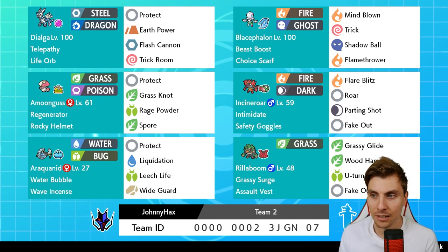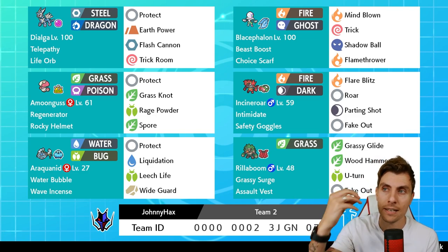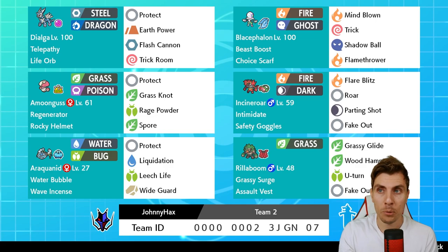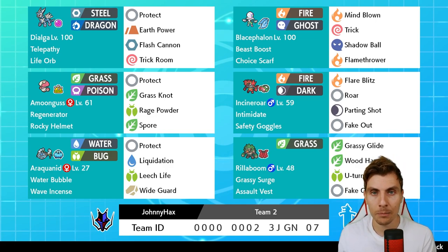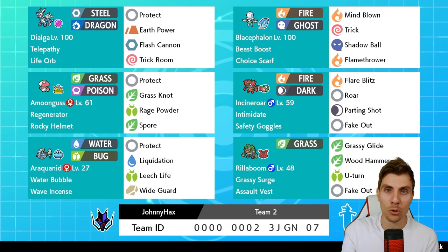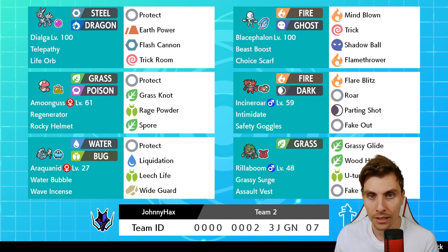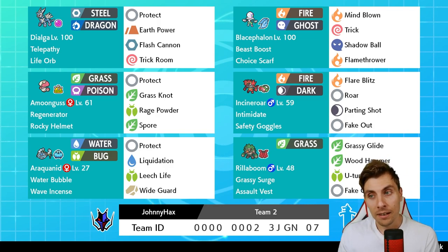Especially when you've got Telepathy Dialga that's not going to take any damage from Mind Blown - it's a great way to really pressure opponents if they haven't got instant Tailwind or a Pokémon that can outspeed. We got a little bit punished in that last one against Entei. All in all, Blacephalon is a very fun Pokémon. I'm a little sad we didn't get to use Trick today, because it can be a nice option to punish opposing teams with the Choice Scarf.